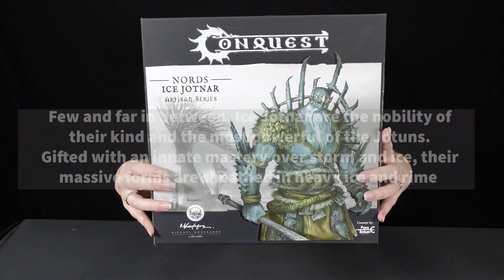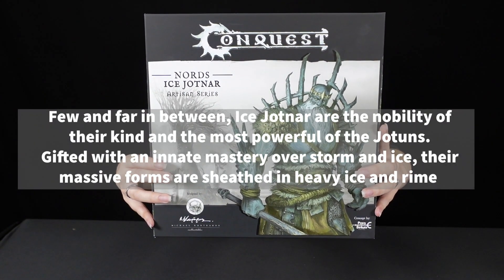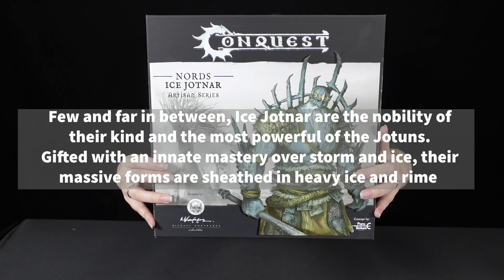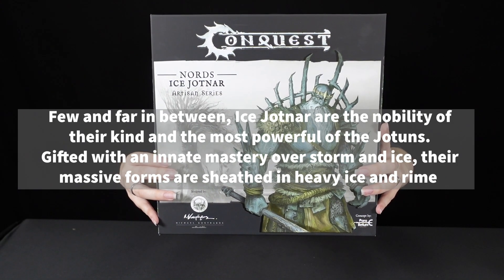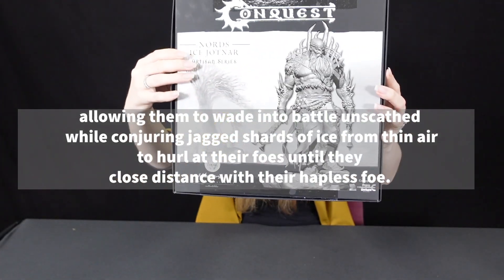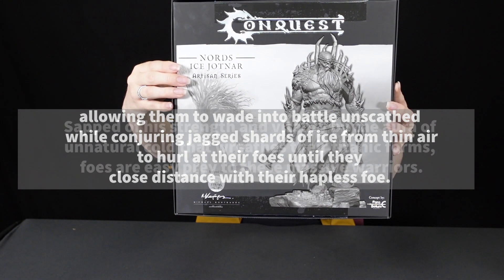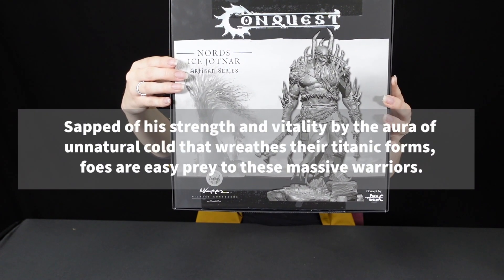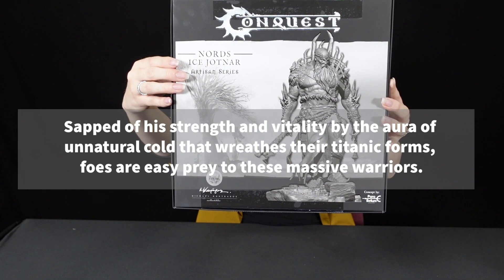For this one, they tell us: 'Few and far between, Ice Jotan Tower — the nobility of their kind and the most powerful of the Jotans. Gifted with an innate mastery over storm and ice, their massive forms are sheathed with heavy ice and rime, allowing them to wade into battle unscathed, while conjuring jagged shards of ice from thin air to hurl at their foes until they close the distance. Sapped of his strength and vitality by the aura of unnatural cold, the wreathed titanic forms — foes are easy prey to these massive warriors.'